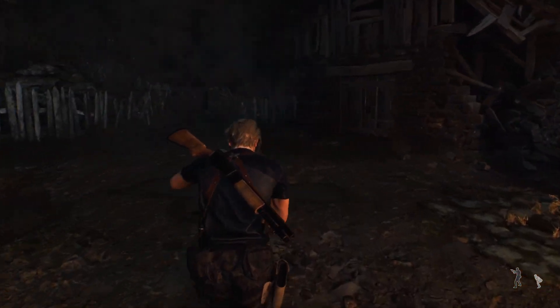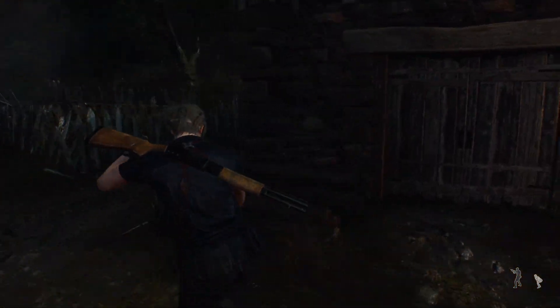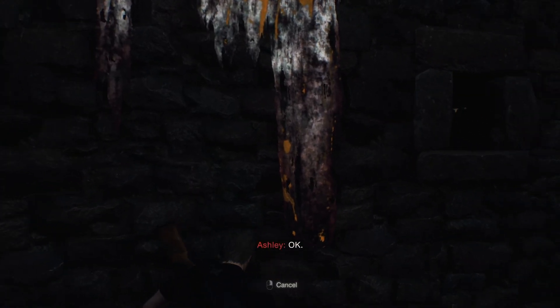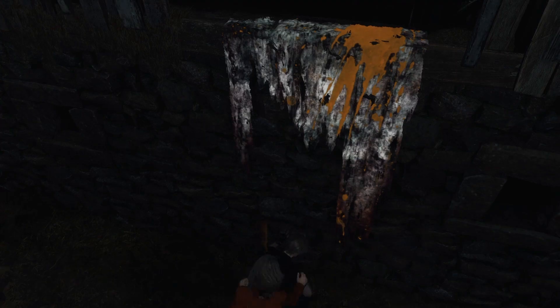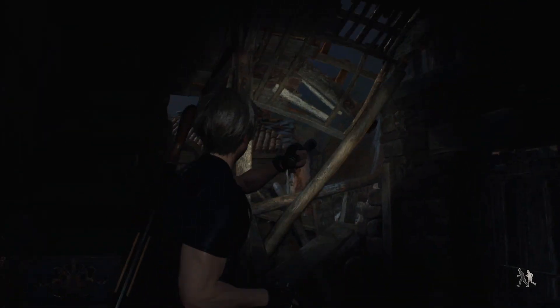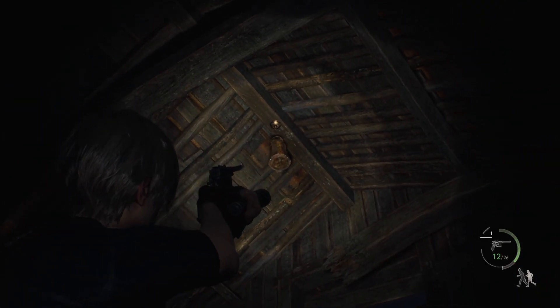After the villagers are cleared out, we're going to head to that barn that we've been previously unable to access. If you head around the side, there's a spot where you can help Ashley climb inside, and then she'll go around and unlock the door for you. Inside you'll find a treasure chest with an elegant bangle. There's also a casket hanging from the roof that you can shoot down, which has a silver token inside.